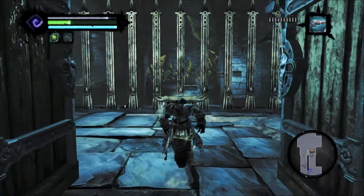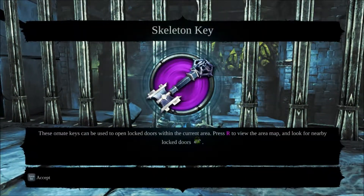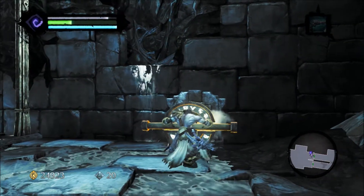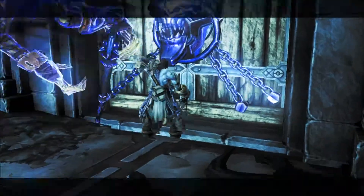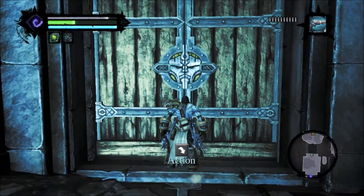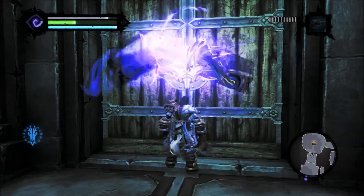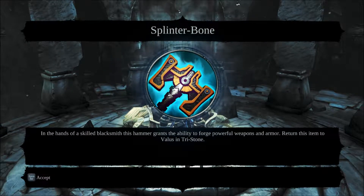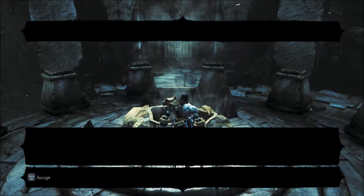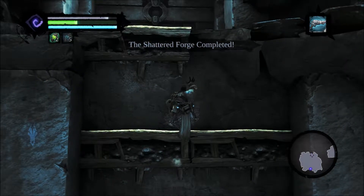Pretty low on health — I can probably use a potion but I'll wait a minute. Okay, that's the key, so I can go through that door now. We're done with that apparently, because this is that starting rune. Splinterbone — in the hands of a skilled blacksmith, this hammer grants the ability to forge powerful weapons and armor. Return this item to Valus in Tristone. So, Shattered Forge is completed.